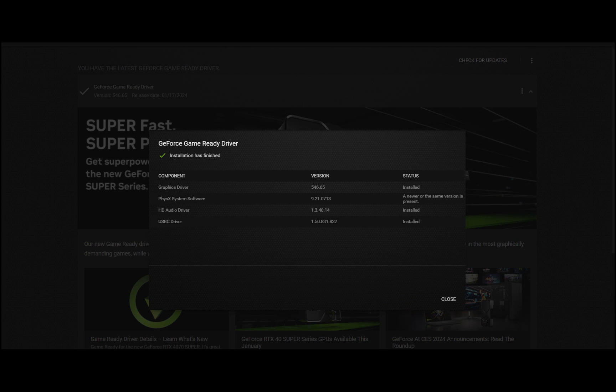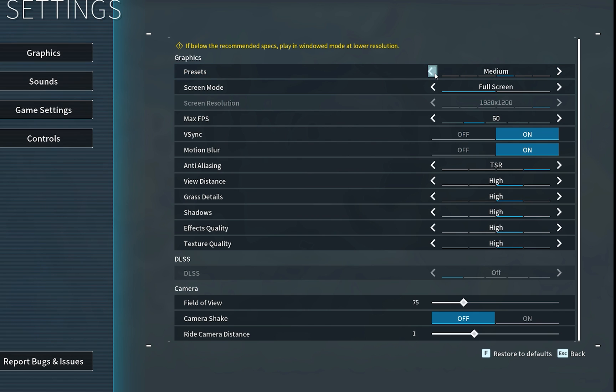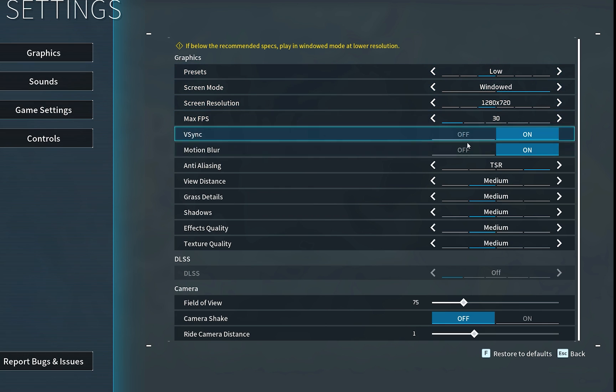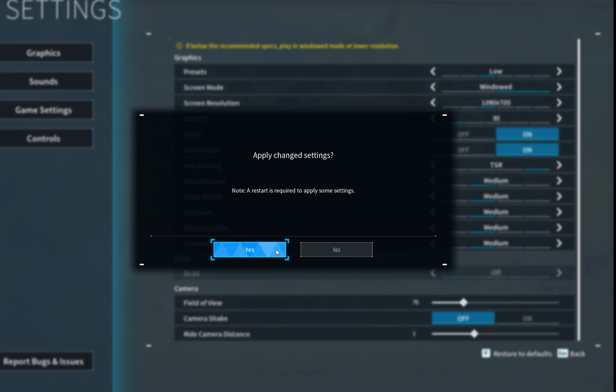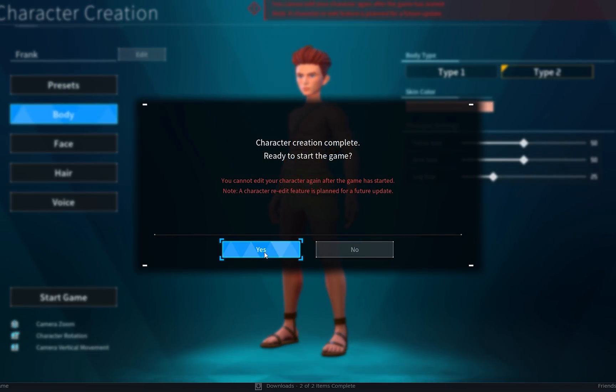Once all of this is done, restart your PC and launch the game. Make sure you run the game on low settings — that includes screen mode and the graphics preset set to Low, and max FPS set to 30. Do this just for the first time, until you get past the character selection screen and into the game world.